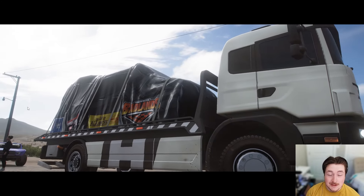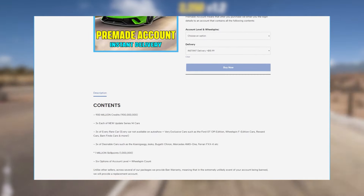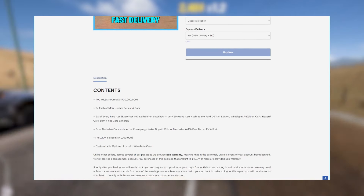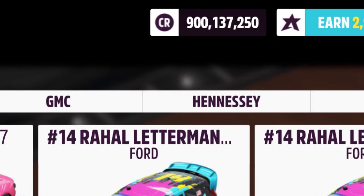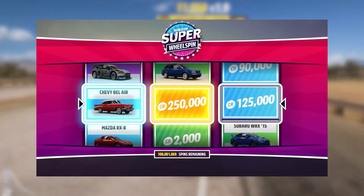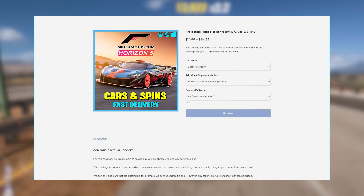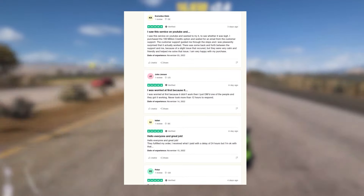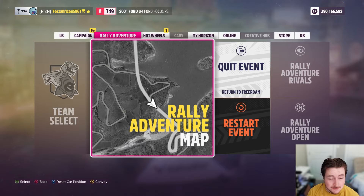Before we go any further, we have a sponsor for today's video — about 30 seconds. If you're looking for a safe, secure modded account, check out mitchcactus.com. Use code RYZEN for five percent off all purchases. They offer coin packages or additions to your existing Forza account, so you don't have to start over. They have thousands of Trustpilot reviews, so if you're interested check out mitchcactus.com.